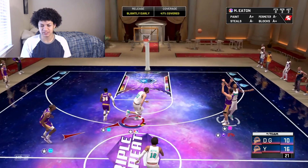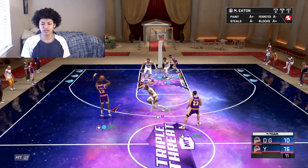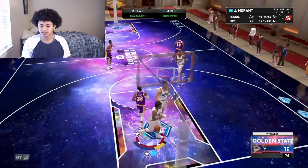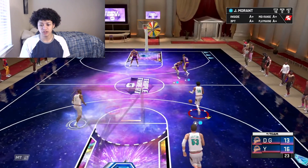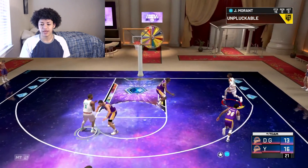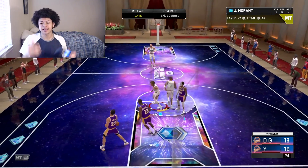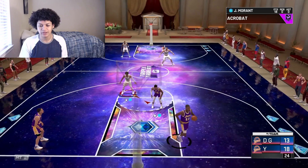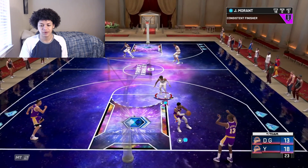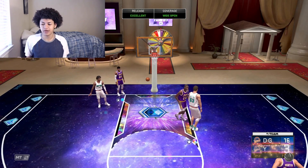That was a terrible shot by my opponent but somehow Marcus Smart gets the rebound — whatever, that's just 2K for you, stuff like that happens sometimes. Attacking the paint with a full head of steam, hop stepping all the way — that's a terrible looking layup but it goes in anyway, I got a little lucky. Ja got separation from deep, slightly early — bang, nice shot. T-Mac open from deep — green light for T-Mac. That right there is game, GGs to my opponent.